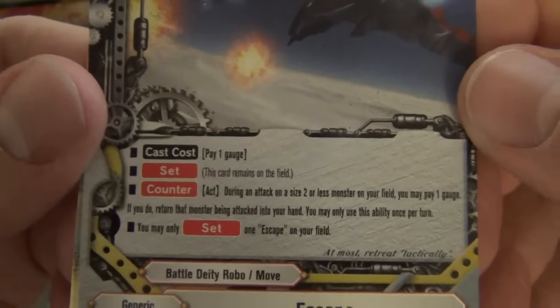Heat Dragon Jr.: size 0, 2/1/1. If your opponent does not have a monster in the center, this card gets plus 1 critical. And we've got the Buddy Rare Abigail! This card looks fantastic. Black Death Dragon Abigail — Buddy Rare.